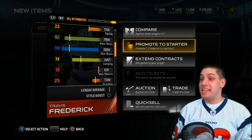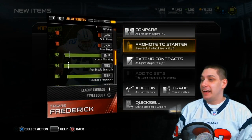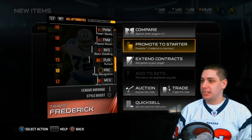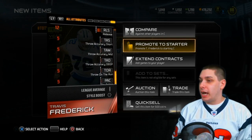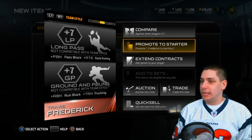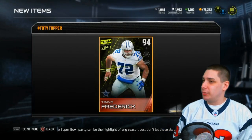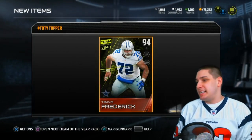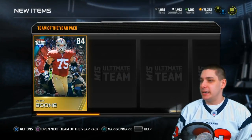92 pass block and 98 run block - that is monstrous. Impact block 92. The run block strength footwork and pass block strength footwork don't really matter as we know. Pretty good item overall. From what I saw he was going for about 60,000 coins, so it's a decent pull - not as bad as it could have been, but not one of the top guys either. A little disappointed, but at least we got something decent.